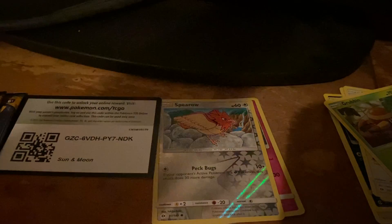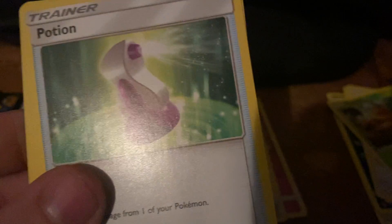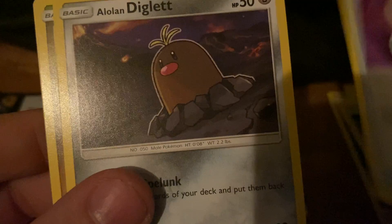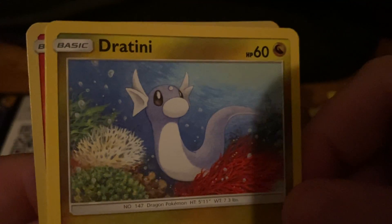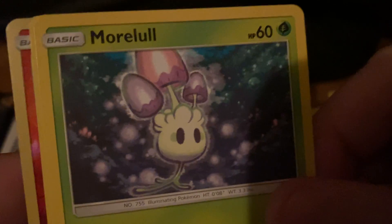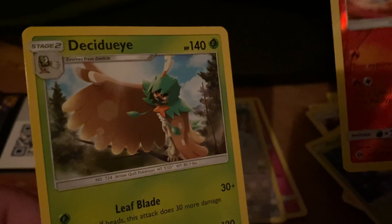Second pack of Sun and Moon. Code card. Four cards to the front — I'm gonna say fire, lightning. We got a Potion, Hypno, Switch, and an Alolan Diglett. Dratini — awesome. Sandygast, Morelull, Fomantis — awesome, a reverse Torracat, and a regular Decidueye. Man guys, it is hot down here.